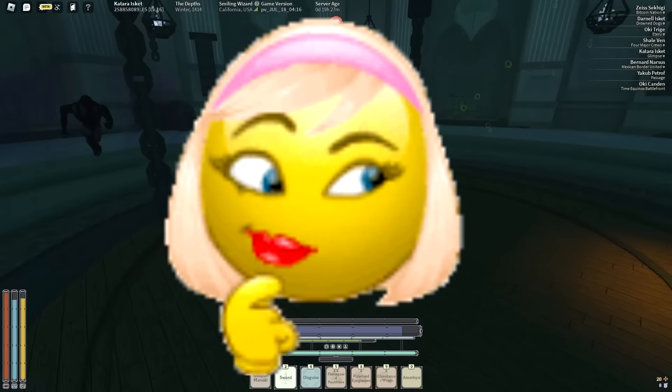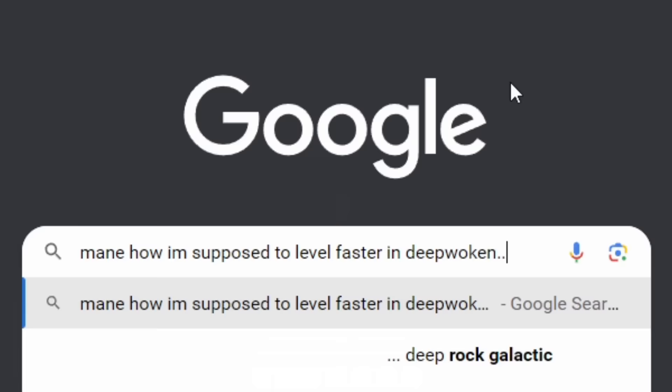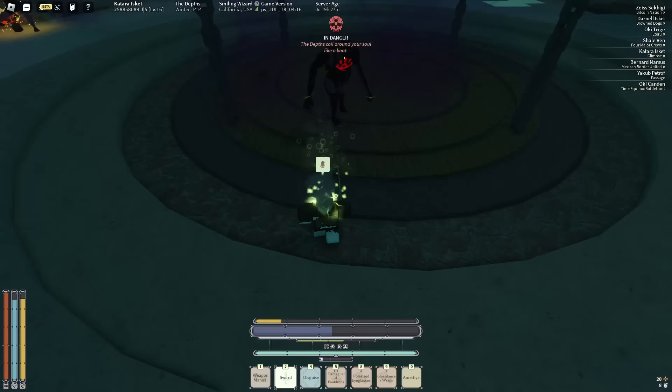As we all know, progression is the worst part of Deepwoken, so I did some research and made an absolutely groundbreaking discovery: you can get Power 20 — yes, max level — in just about an hour and a half. Yes, I'm being real, and I will show y'all by the end of the video.